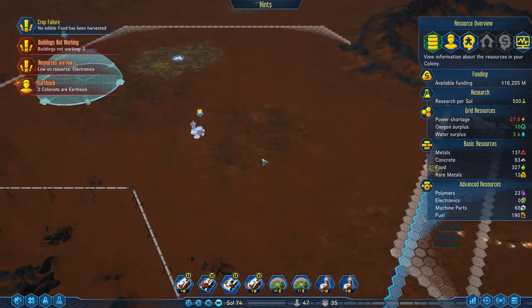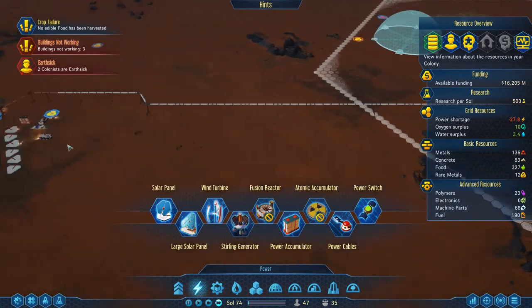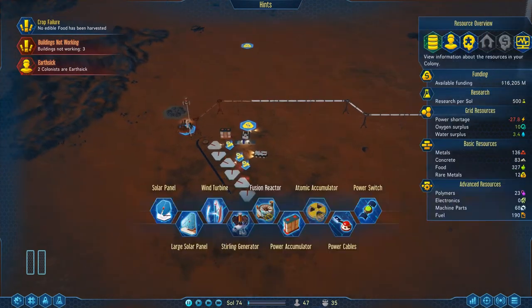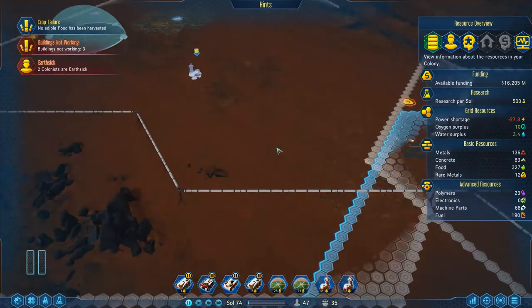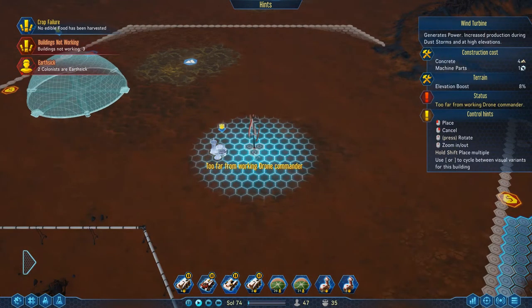Then we need to think about how we're going to do our own little power system over here, which means almost everything I just did here was rubbish. Let's just salvage all of this. I've wasted a little bit of metal but I think we'll be OK. I'll leave a few of these running because I'll eventually need to harvest these resources. But for now we're going to put some new stuff over here.